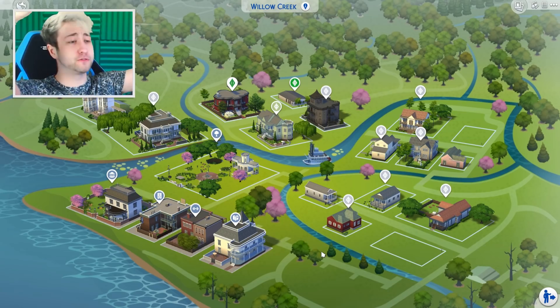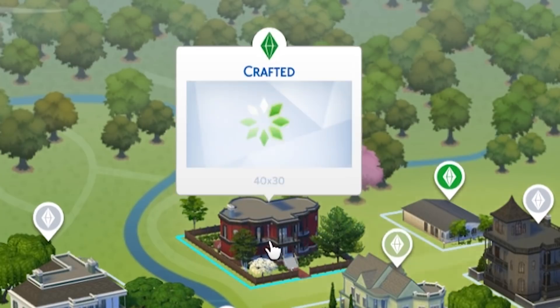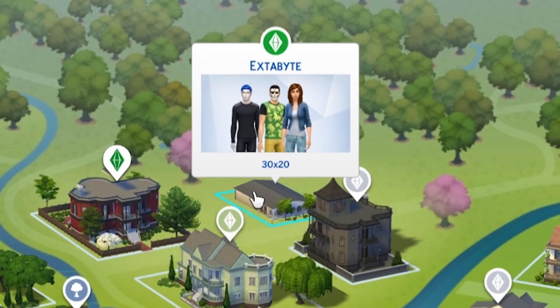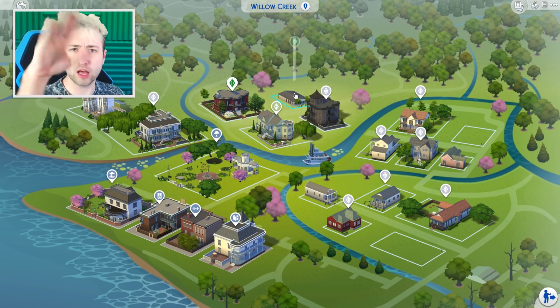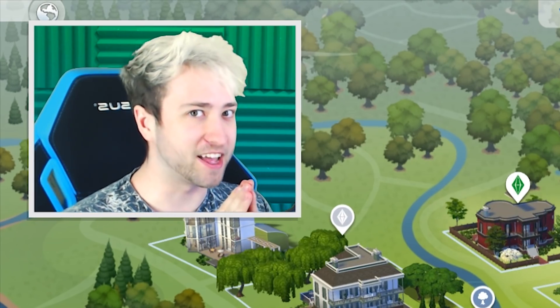Hey everybody and welcome to my Sims 4 land. If you haven't seen my other series, we have The Sims 4 Pals House, which has a couple of the pals in there, and then another house on the side which has some extras like Sub, Guest, The Last Guest, and Dennis's kid Daisy. You can go and see that if you want. But today, we're adding Granny.